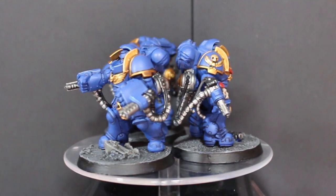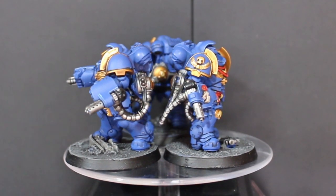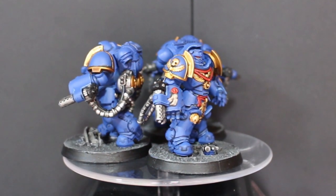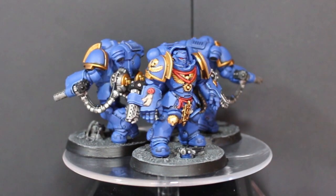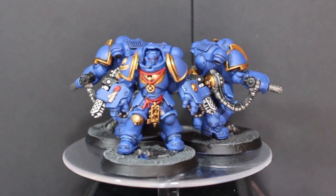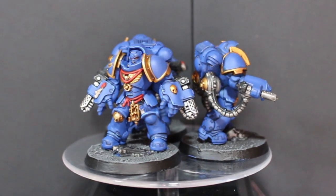One of the things I'm definitely going to be changing going forward is the gold — more particularly the shade I use. I always base it with Retributor Armor and I was going back and forth between Reikland Fleshshade and Agrax Earthshade for the recesses, but I'm definitely sticking with Agrax Earthshade now because it looks so much nicer in the recess. Then with a Liberator Gold highlight over it — for the colors I have, that's the perfect combination.